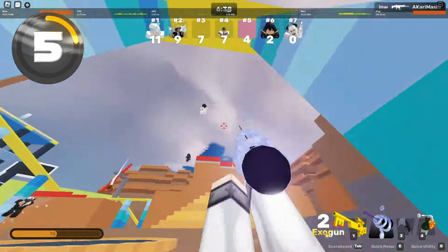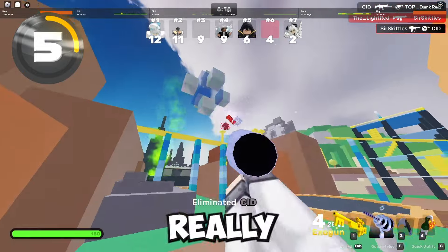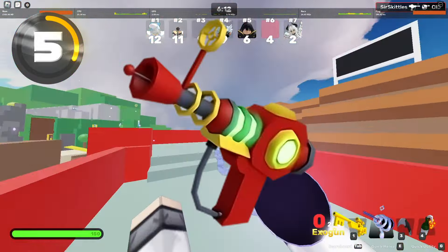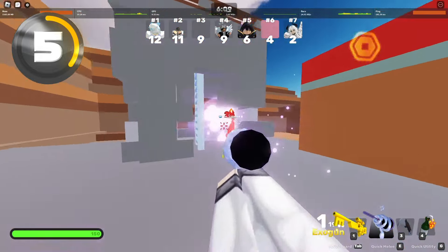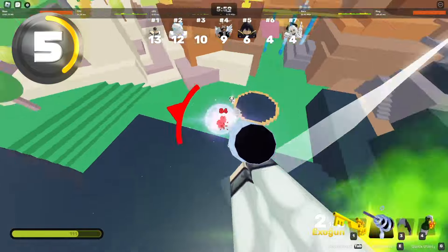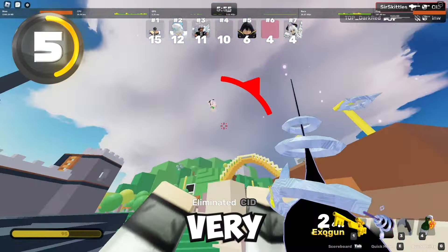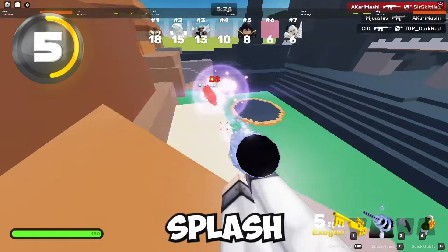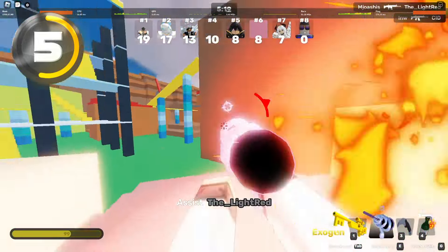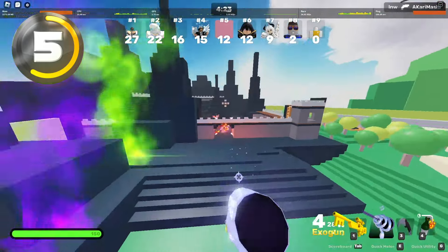The Exogun, even though it recently got slightly nerfed, is actually still a really powerful gun if you can hit your shots correctly. You have six little orb bullets, and it can do a reasonable amount of damage if you hit your shots. It does 28 damage to the body and is very consistent. It is also splash damage as well, but you want to directly hit your opponents because it'll do the most damage that way. The Exogun is still reasonably overpowered considering all the nerfs it's gotten in the last few updates.